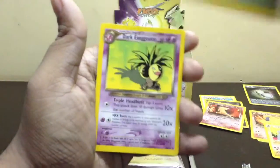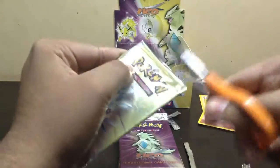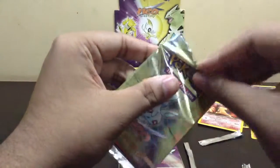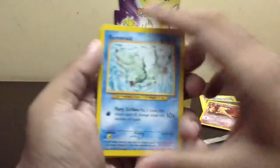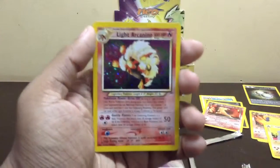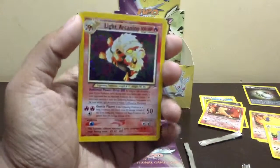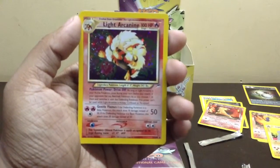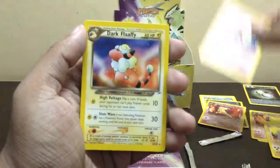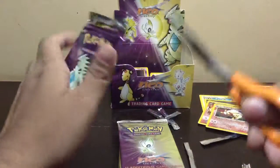Light Slowbro, Dark Fortress, and Dark Exeggutor. Next pack. A Remoraid, Mareep, Dark Octillery, Psyduck, Hitmonchan, Girafarig, Flaaffy, and a Light Arcanine holo — so many holos in a row, wow. Next: Dark Furret, Dark Ammonite, and Energy Amplifier. Come on, Shining Charizard.